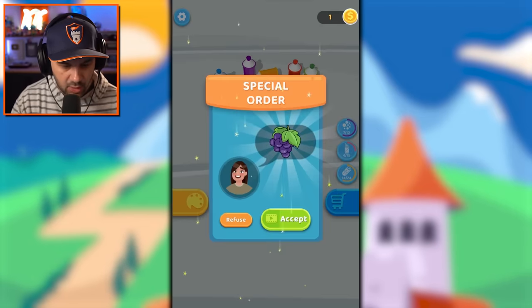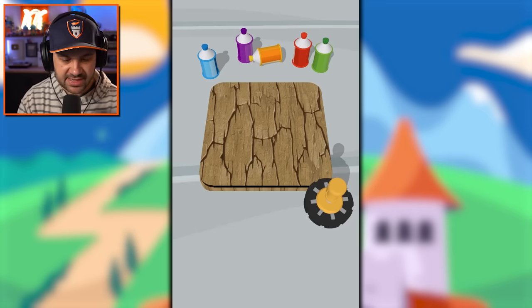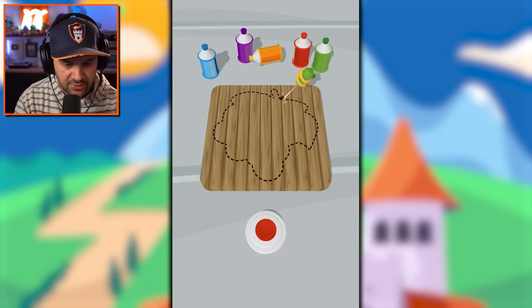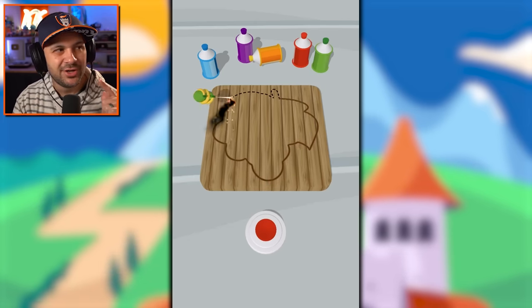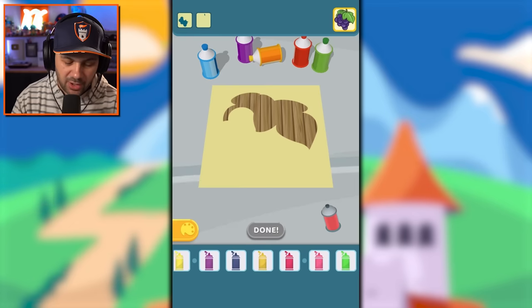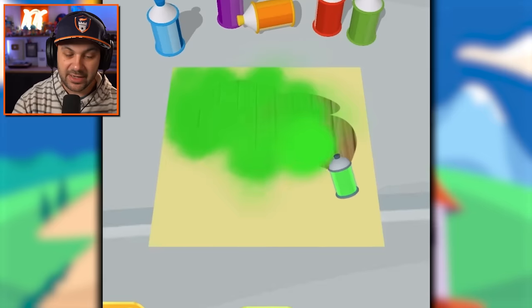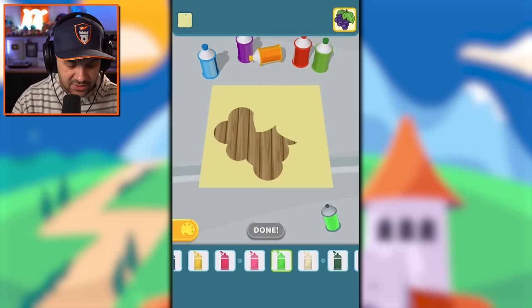Got to clean this up. A special order — she wants me to make a wooden grape! Let's do it. Okay, cleaned up the wood, that looks nice. We need to do the outline of the grapes. We should probably try to match the color scheme she wants since she paid for it, but let's make it a little bit brighter — a slightly brighter green than you'd typically put on grape leaves.